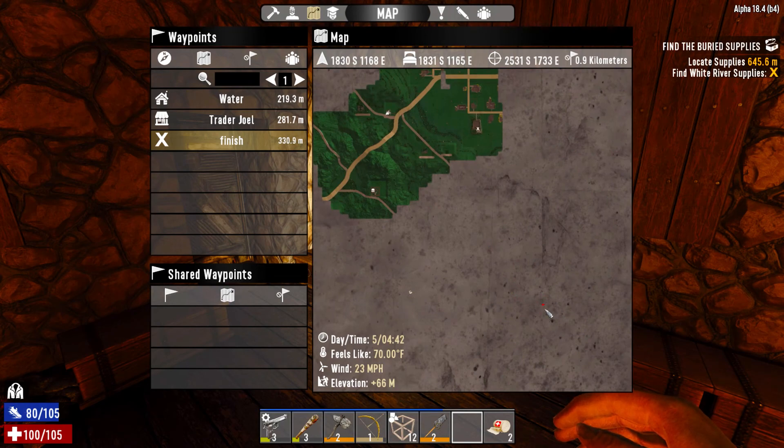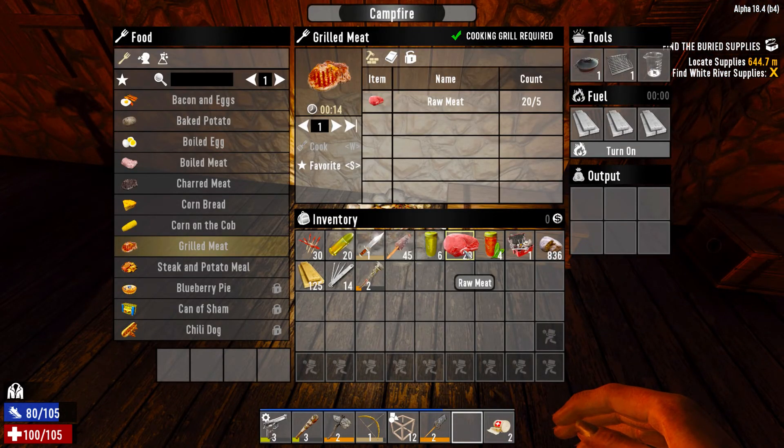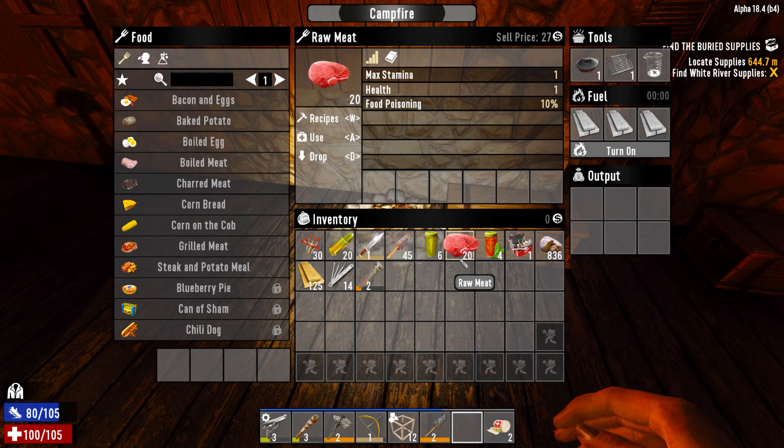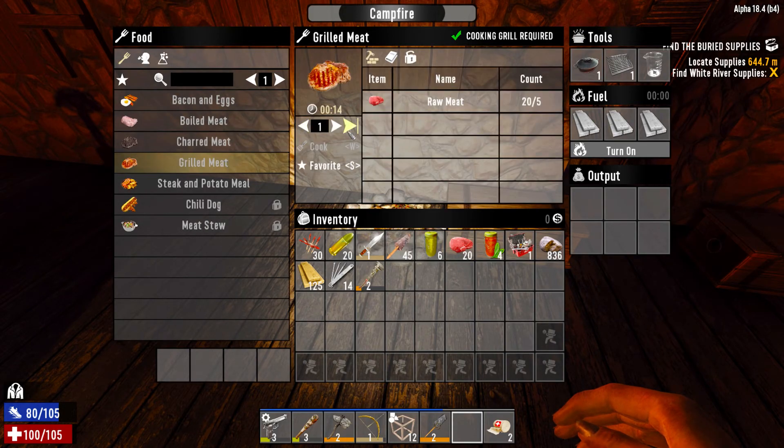That was the plan - to get that airdrop because it's got some food in there. Even though we have a lot of meat, I'm just going to cook up some grilled meat because I don't want to lose the jars when we cook the boiled meat. Let's get some fuel in there.